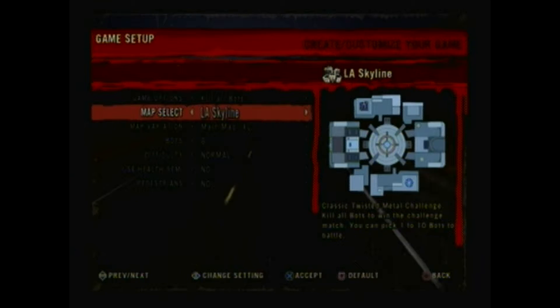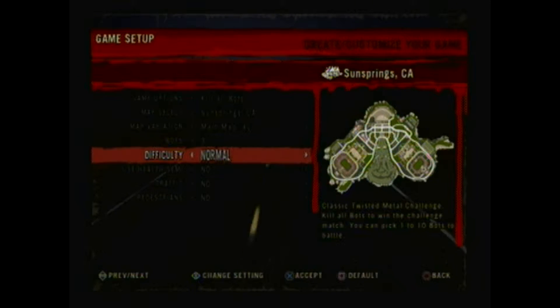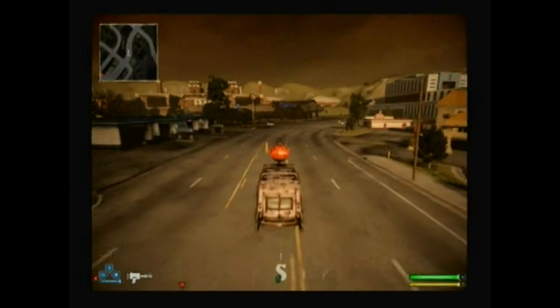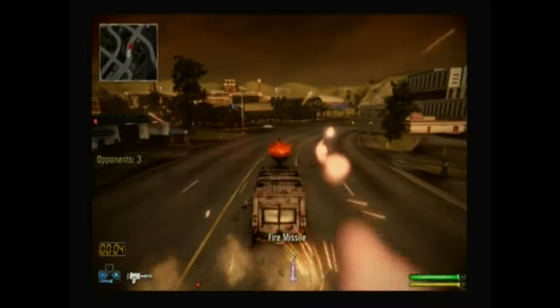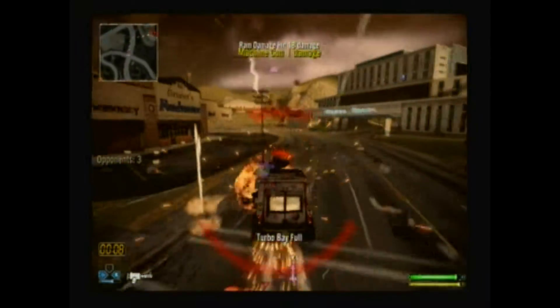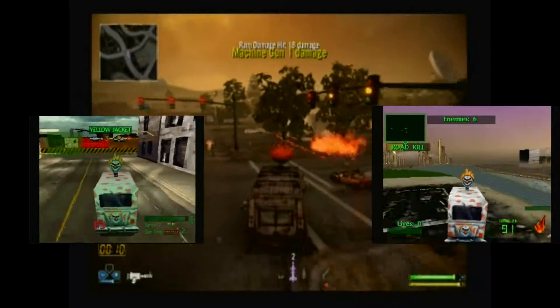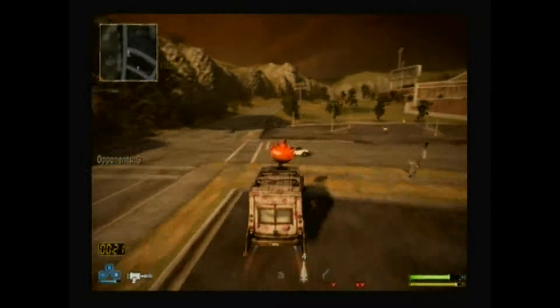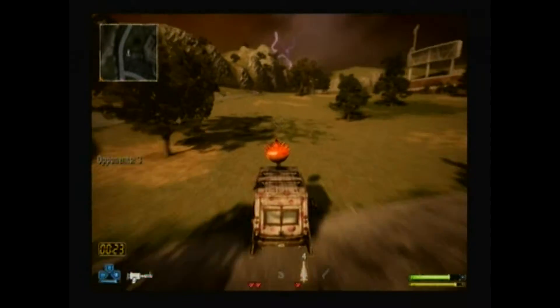There are quite a few ways to play this game. Like, if a map is really big — and a lot of these are really big — you can customize the size of it, like being able to play in a certain area if you have just two people or something. They just really throw you right into the action when you start it. As you can tell, Sweet Tooth's vehicle looks more like it did in the first two games.